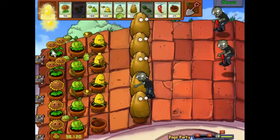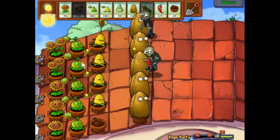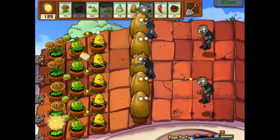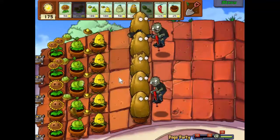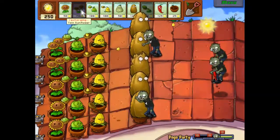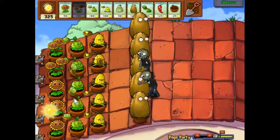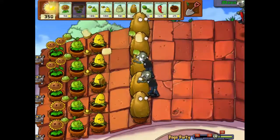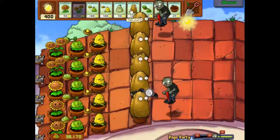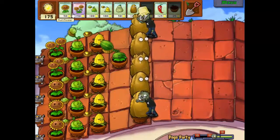Let's get more sunlight. Okay, our last one of those — marvelous. Now we need to get this final line of defenses in place and I think what we're gonna put in there is the melon pult, because they do a lovely bit of damage. The only problem is they're very expensive, so we're gonna need more and more of these twin sunflowers. I think we're probably close to needing to replace that tall nut now. Let's get our first melon pult out — there we go.